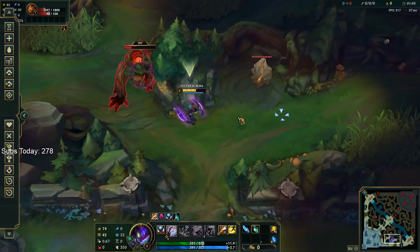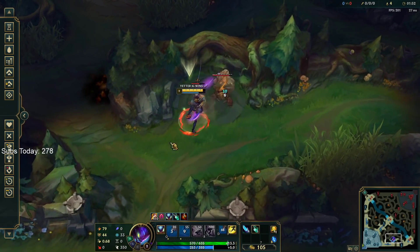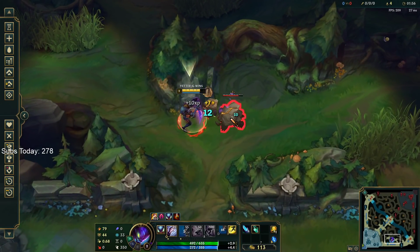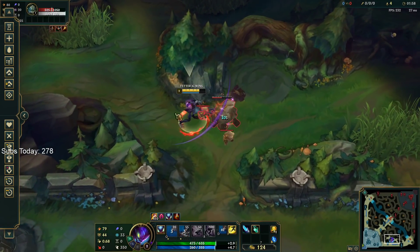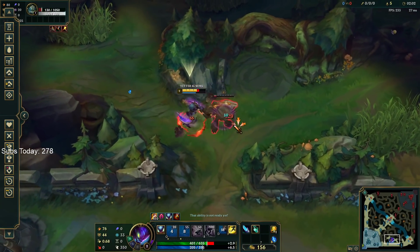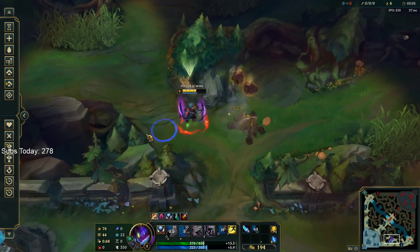One more — I get Smite here, boom. That's as efficient as you can be on a leashless clear. Then it's going to die to my red buff burn, so I don't auto it — I get the Q isolation right here. And here I just want to auto the big one to have my W spell up. Boom — quite simple.